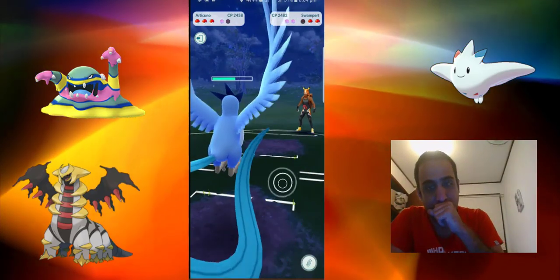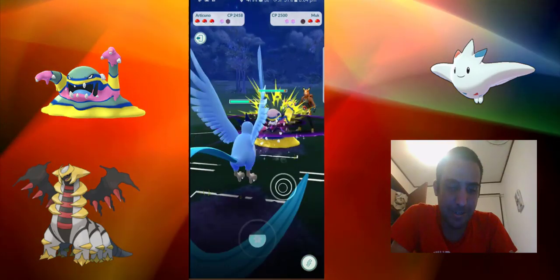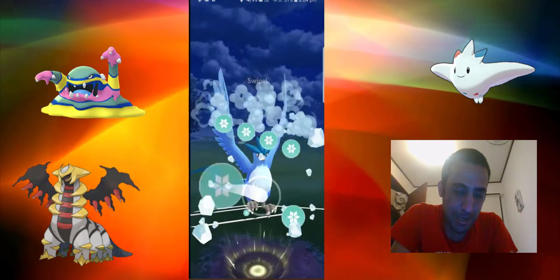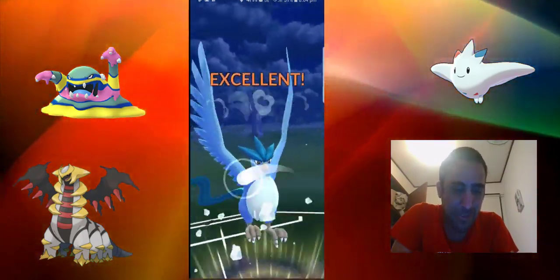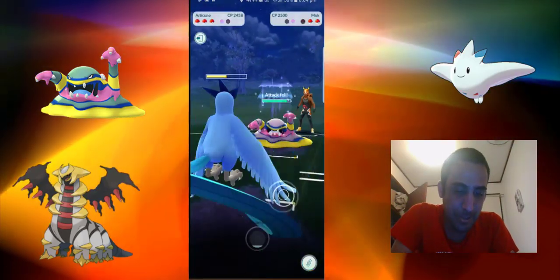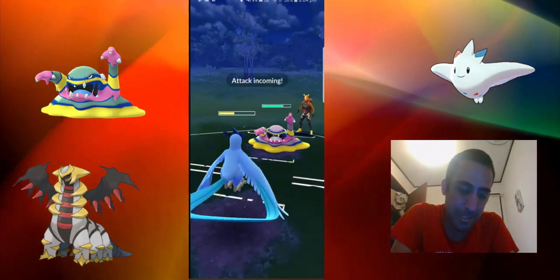We're in a position now where we can change it again. He's got the poison and dark move. That's fine. It's good to make him shield, and if he gets off another attack, we'll let it in and just shield this.